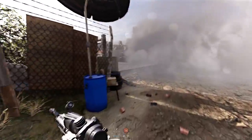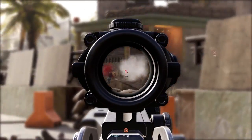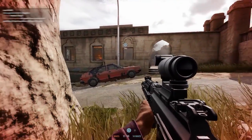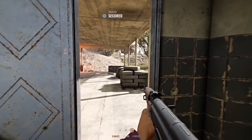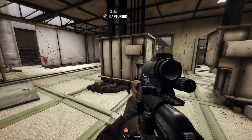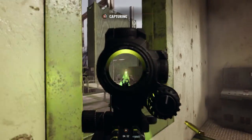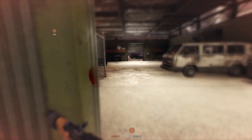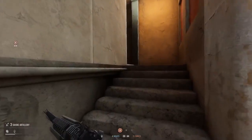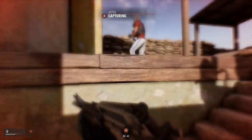Every sound in Insurgency Sandstorm tells a story. We've put a lot of effort into our soundscaping to contribute on both a gameplay level and an atmospheric one. Every gunshot, explosion, call-out, artillery shell, helicopter rotor, and footstep have been carefully created to realistically take into account distance, location, and occlusion. The same shot fired in a cement room, a metal warehouse, or a city street is going to sound different, and gives a wealth of information about the shooter — what weapon are they using, are they moving, how far away are they, what part of the room are they hiding in?